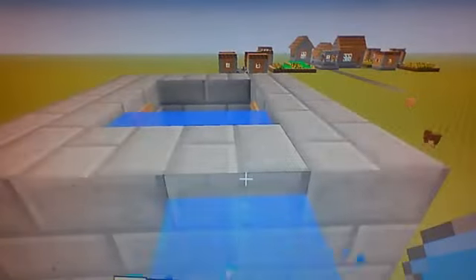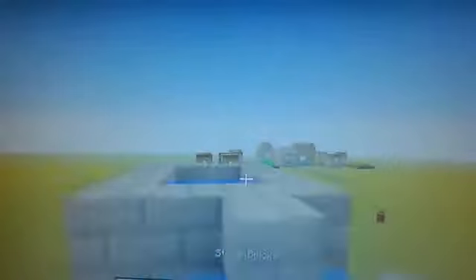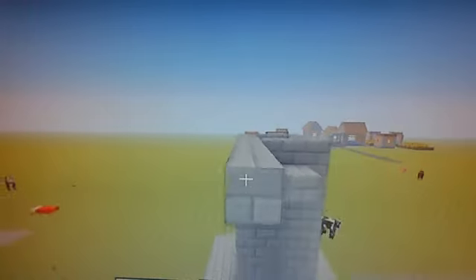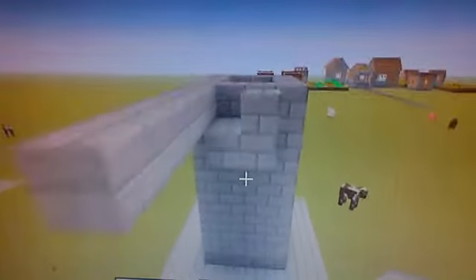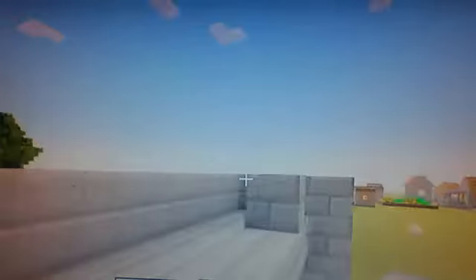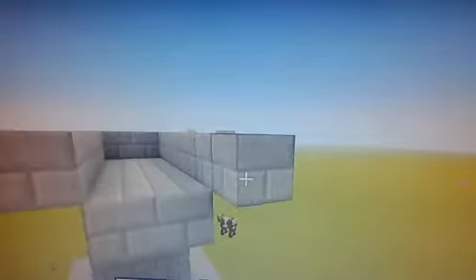If I were you, instead of breaking these two blocks here, I'd build out my platforms. I would build out my platform a bit, you know. There you go, just build it out. You can have it any height you want, wherever you want. But I would suggest that you do not use wood, as water goes very easily through wood.